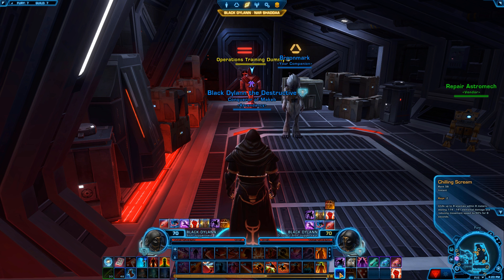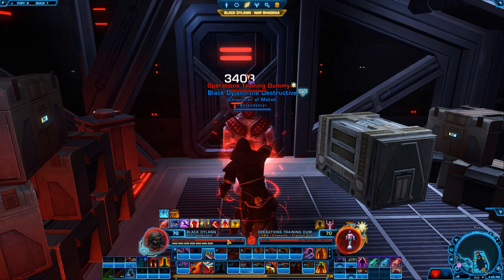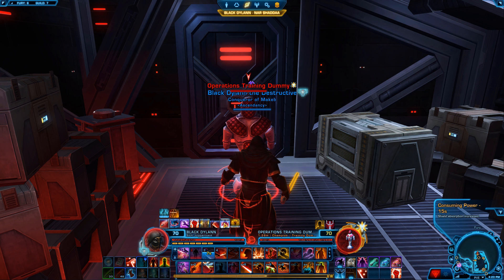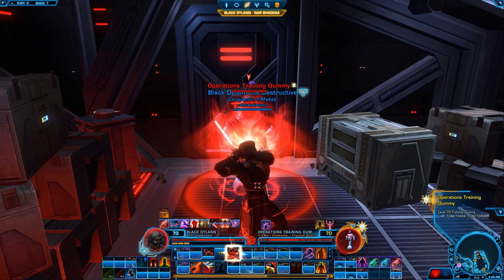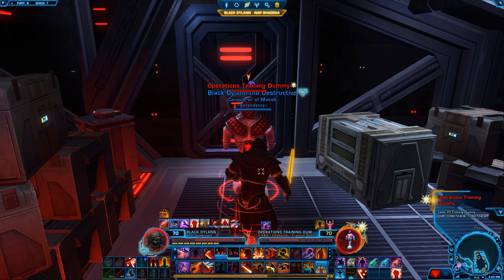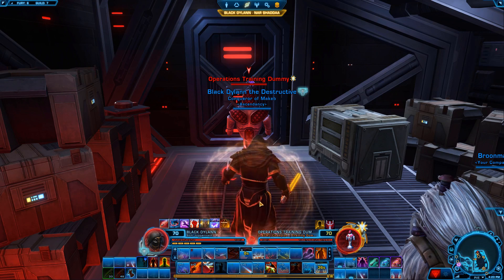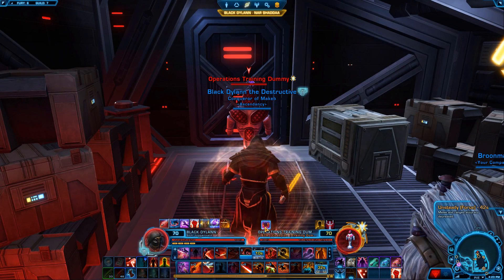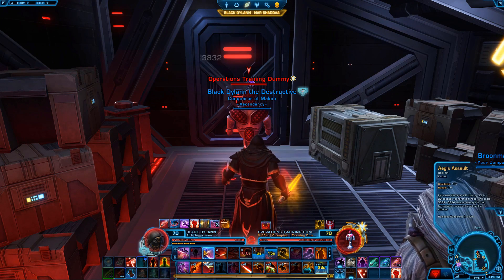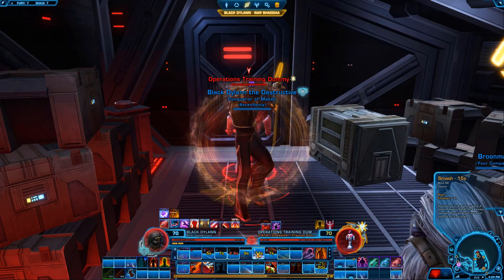If you still want to use Chilling Scream for AoE damage that's up to you, but given the hit it's taken I don't really bother with it anymore. Let me quickly show you on a dummy what procs you get with your abilities. With Assault you get your defense going; Crushing Blow hits hard; Retaliation increases your defense chance; and Smash decreases the target's melee accuracy. As you can see, with all the abilities you use you're getting some sort of defensive buff to yourself while also hurting targets.